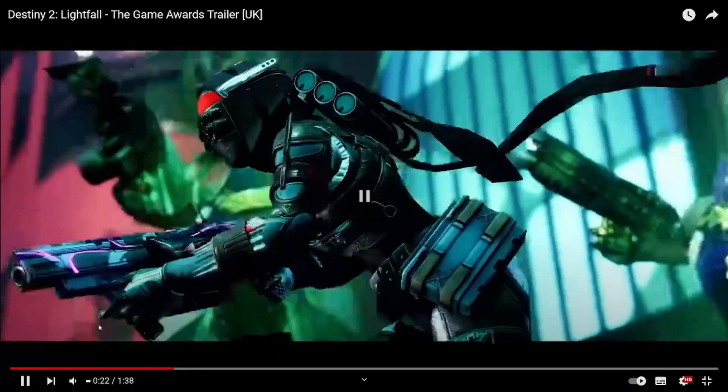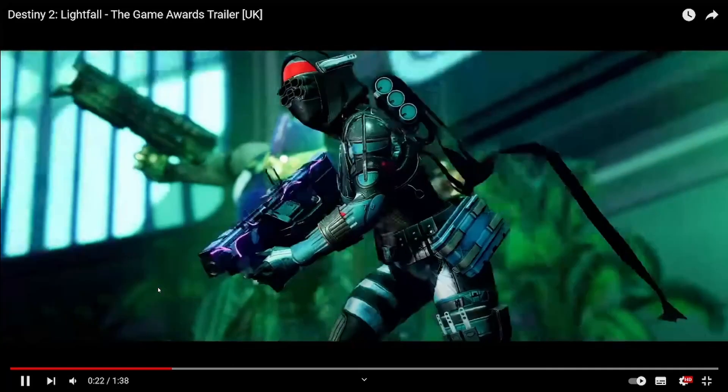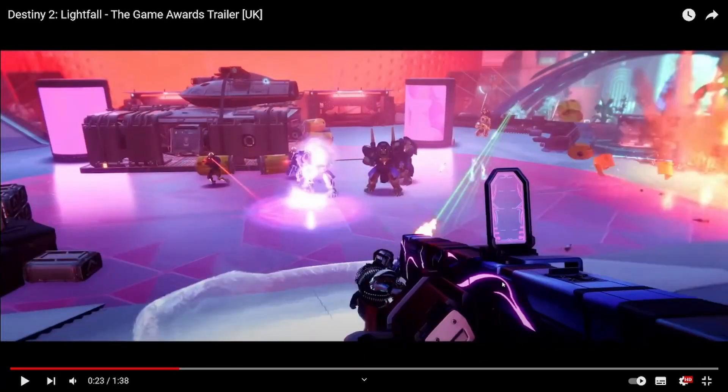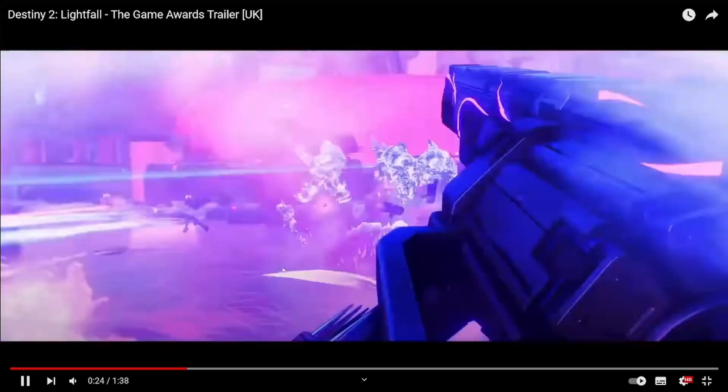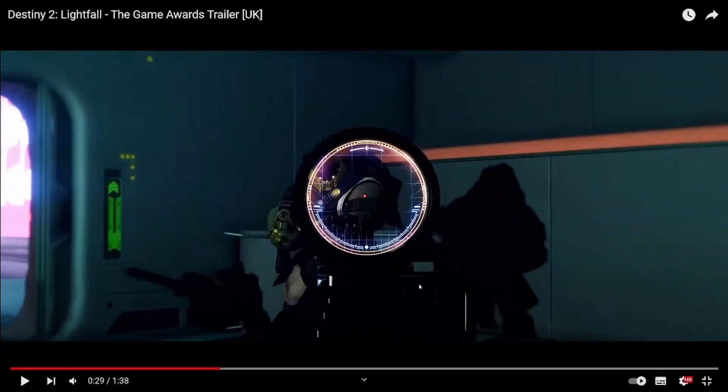It sticks the landing, does a neat little pose thing — show dominance. That's a new grenade launcher, new sniper rifle, and a new pulse rifle. They all share the same purple wavy design, so these could be the new planetary weapons for Neptune.